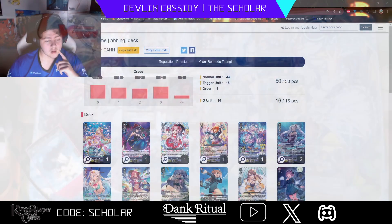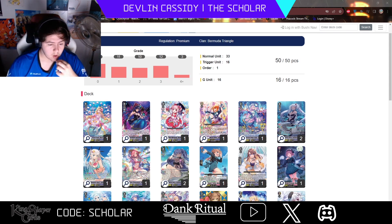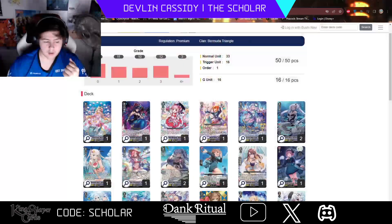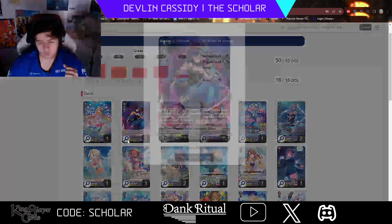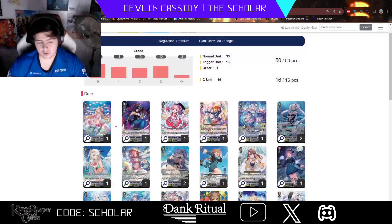This is the updated deck I'm working on after looking at the deck that topped from New York and thinking about my personal matchup experiences. For the grade threes, we cut Gerland and added Loris, because adding Loris gives us access to doing the stride-up turn if we want. Gerland was always just worse Laura, so most of the time I can just go Laura anyway. Just having the opportunity to do the ride-up turn if I want is very good, and I'll explain more why when I get to the G-zone later.